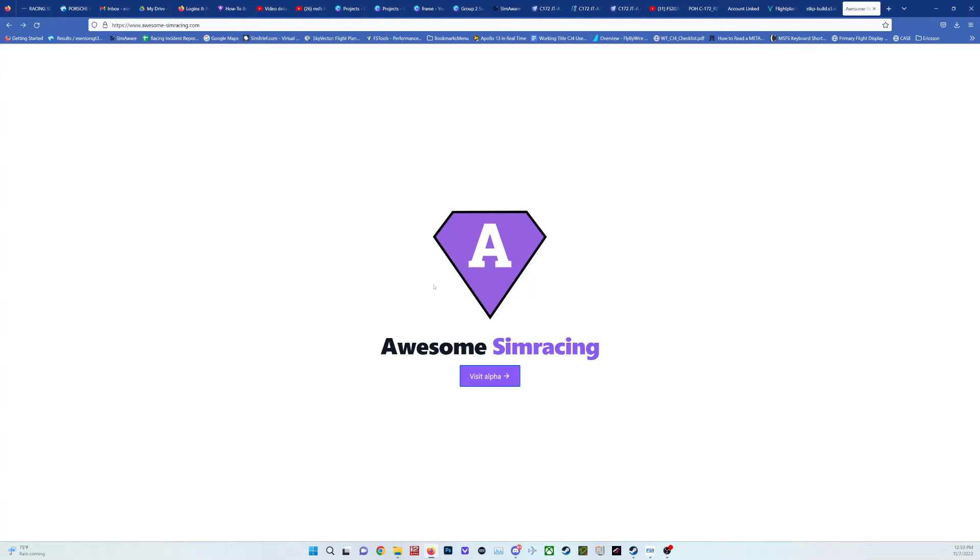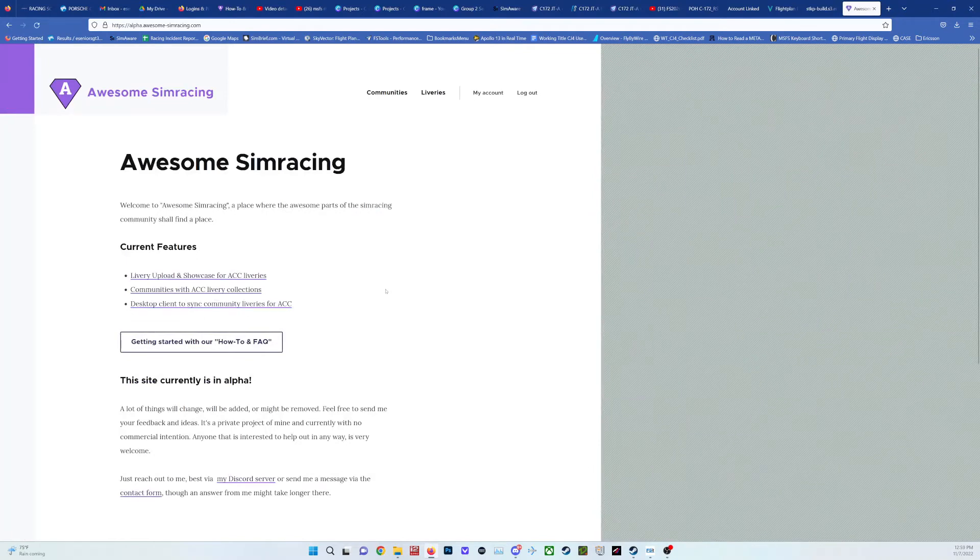This is a quick instruction on how to use the Awesome Sim Racing website. When you come to it the first time, just click alpha. The premise of this website is that you upload your liveries, you can associate the liveries with a league, and you can also connect to other leagues. For example, if you start to race a 24-hour race with a league, you connect your profile to that and you can download those liveries.